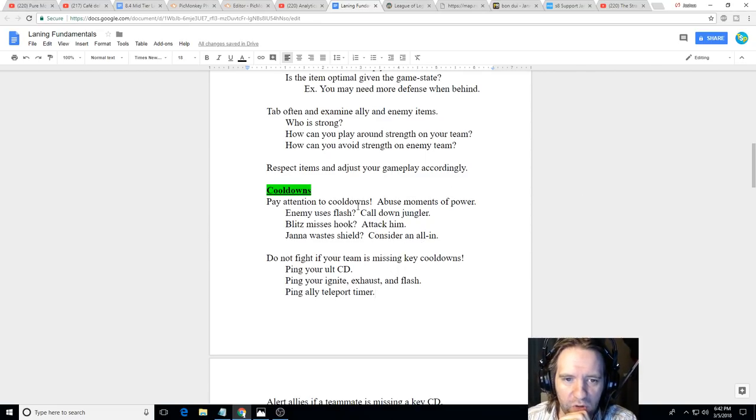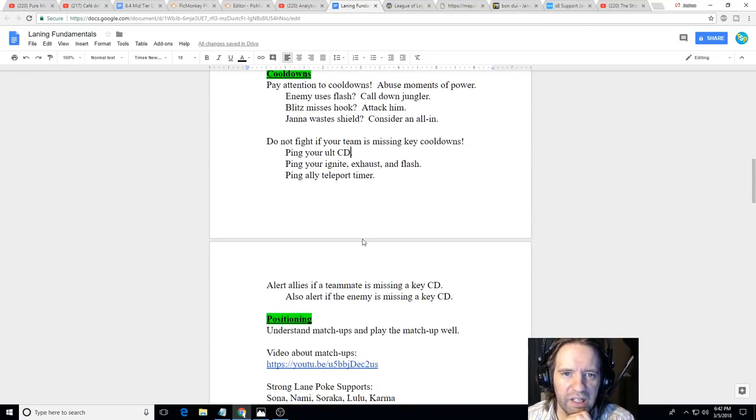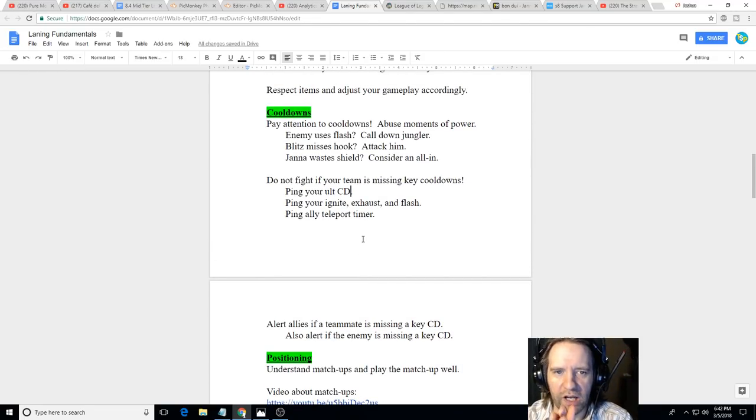Cooldowns are also a really important resource that a lot of people don't pay attention to. You need to pay attention to enemy cooldowns and think about fighting them when they don't have their cooldowns, and waiting until you have your cooldowns to fight. If the enemy team uses a Flash, ping it — press Tab and Ctrl+click on their summoner spell to put it in chat so people know.